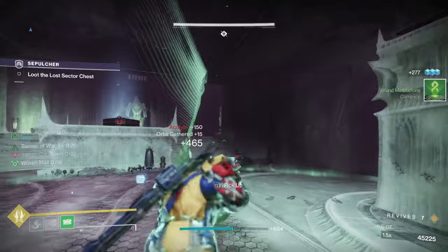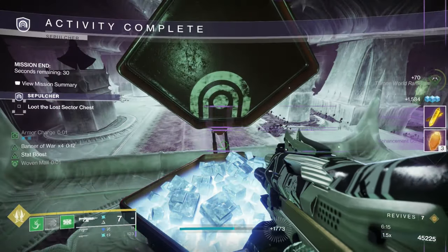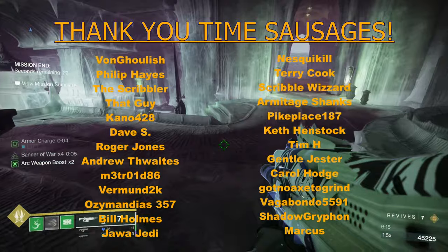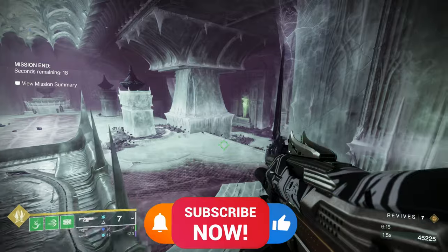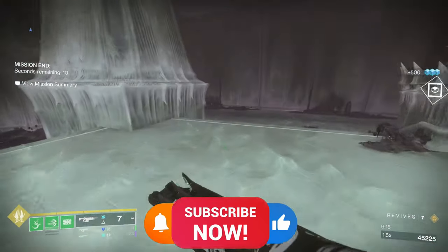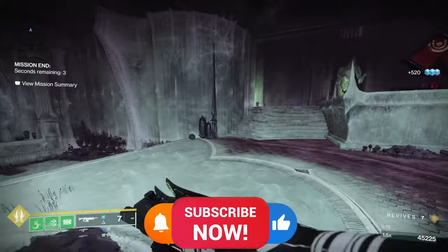Now I may have lost two lives there, but that was piling in like that — it was particularly easy. Let's see what we've got. No exotic, but we've got some enhancement prisms and some enhancement cores — that's totally splendid and I love it. I'd recommend you do that, it's great fun. Legend lost sectors and master lost sectors are going to become very important next season — I've done a video on them, it's coming out on Wednesday. Let me know in the comments how you did using that build, or if you use a different build and a different character, let me know what you did as well. Thank you so much for watching, and I shall speak to you all again very soon.